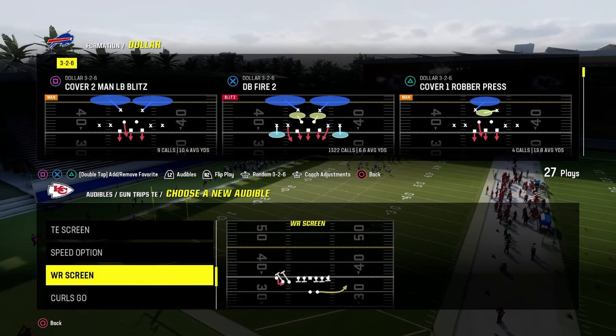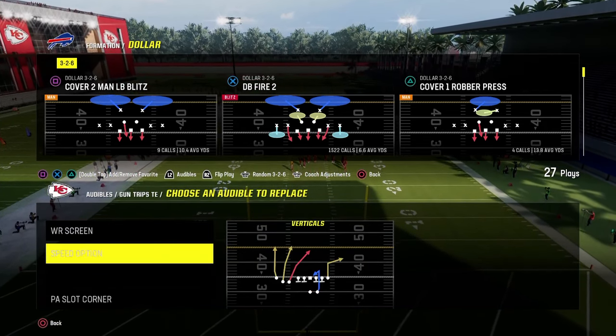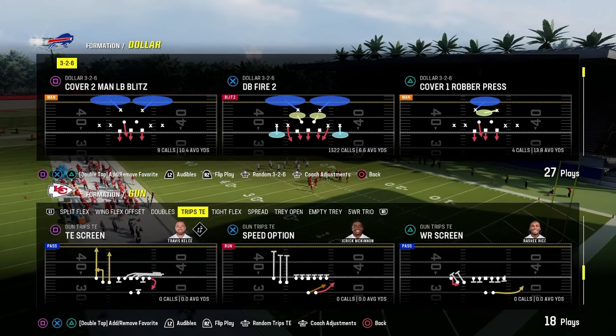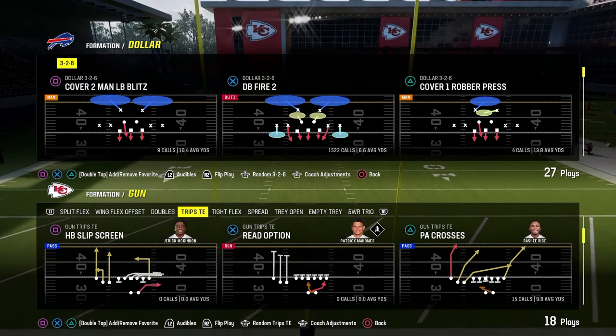The first audible is going to be the wide receiver screen, and then the speed option — two of the best plays in Trips Tight End this year. I also have verticals, PA slot corner, and a plethora of other plays people like to use such as cross under, tight end corner, curl flat, and PA crossers.